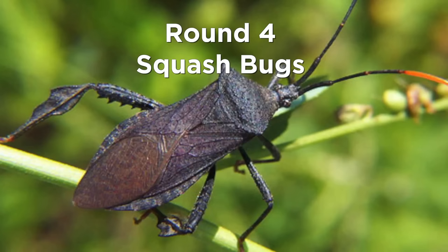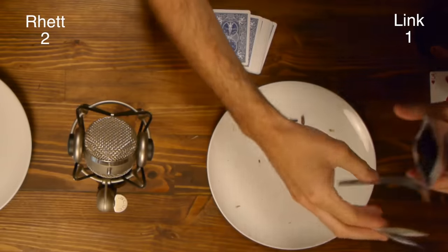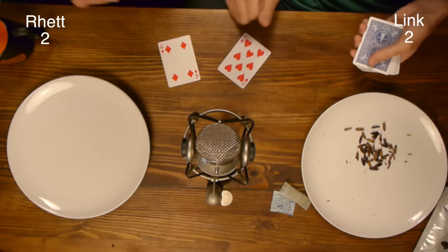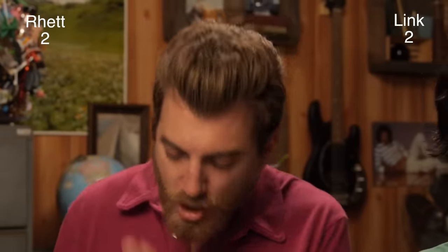Next we have some squash bugs — these things are really black. Squash bugs damage squash, pumpkins, and related plants by sucking the juices from the leaves and stems. These are gonna taste like squash — they've been sucking on fruits and stuff. I got a four, Link got an eight. I got to eat four of these teeny tiny little things. They taste fruity.